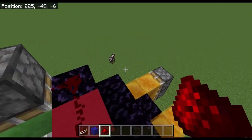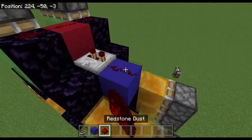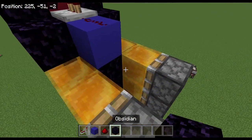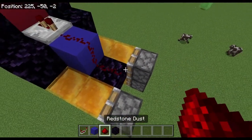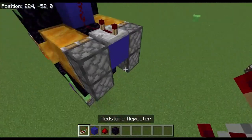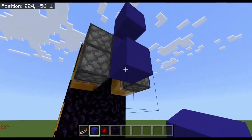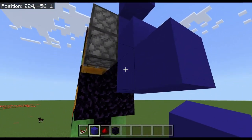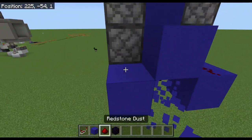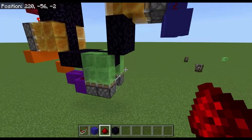And to finish off this part, we're going to place a repeater with two ticks here, block here, dust, then we're going to take some obsidian and place it down here, dust here, then repeater at four ticks, block up, block down. You have to make sure you bring it down to block two, otherwise it's going to mess up the contraption. And there you go — finished with the mechanical part.